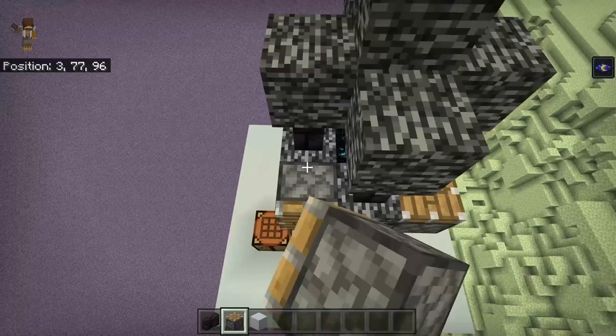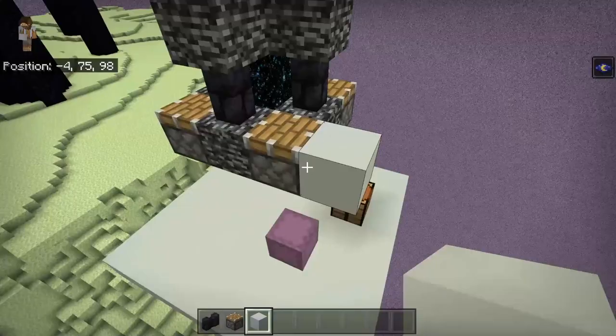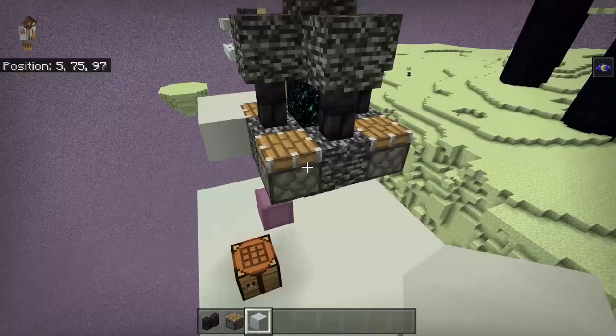Next we want to go ahead and place a block on the side of the pistons — kind of like a little L shape on the side of the pistons — and we're going to do that on all four. After that you should have something that looks like this. Then you want to go ahead and link up the walls all the way around like this.